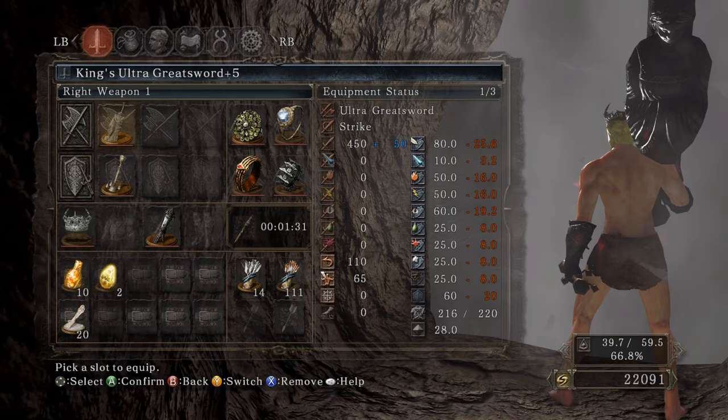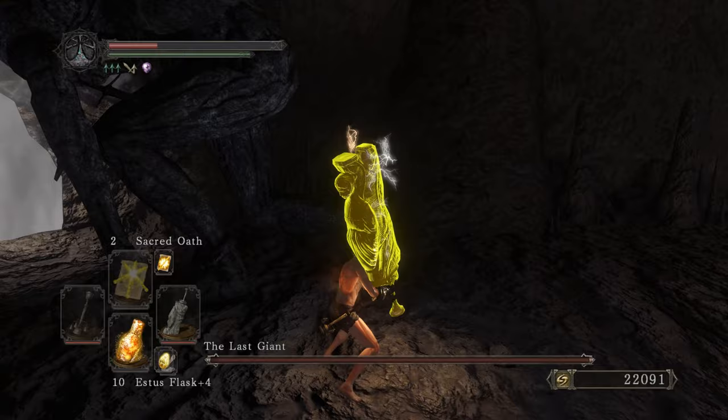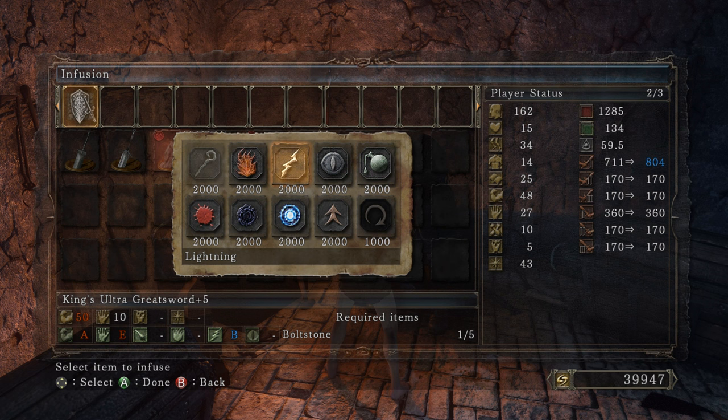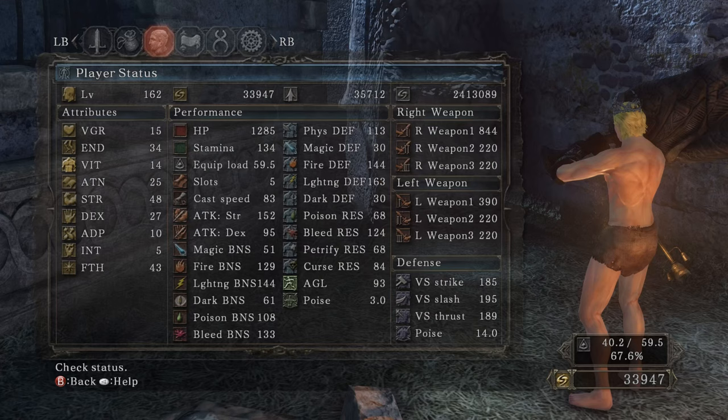Go ahead and take out Last Giant now. To summarize: King's Ultra Greatsword plus five, Cleric's Sacred Chime for Sacred Oath and Sunlight Blade, Chloranthy Ring plus one, Flint's Ring, Ring of Blades. There's the damage — I love to see it. The Pursuer's not here because we killed him earlier. Grab that Dull Ember. McDonald's Duff hook me up — moment of truth. Fantastic — a hundred more damage basically, 15 additional damage with Sacred Oath. 844 total.